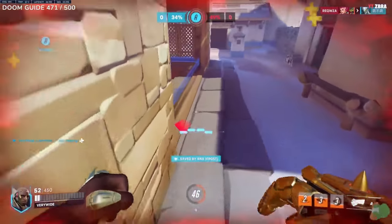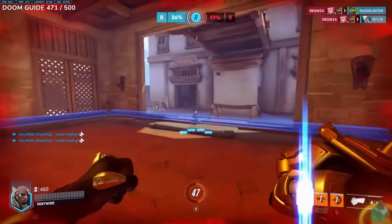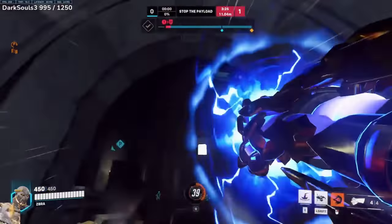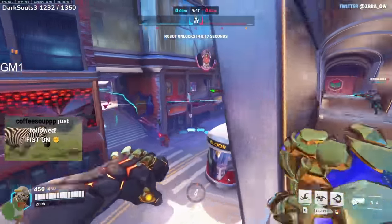Super Slam is when you go farther than you normally can by canceling your punch and then slamming directly afterwards. It is mostly used to get out of spawn quickly or dive a sniper on far high ground.